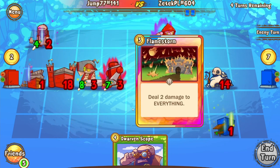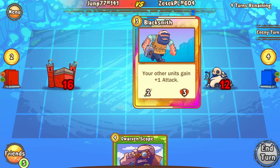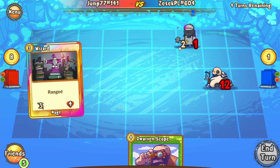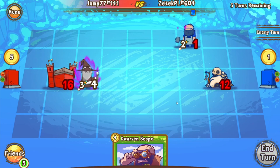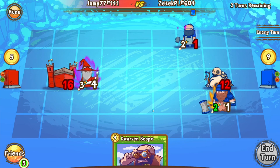We see the Flamestorm come down. Do we see a Bolt? Another — okay, that Double Flamestorm is devastating — that is absolutely devastating for Jump. And to think he would have been able to have a Scope on a Swordsman if he had just put the Cannoneer into the Spitefish. This is by no means over yet though, because Jump still has a Range Unit on the board with a Dorvon Scope in hand. Zetek does have a Blacksmith though, and we're seeing a Lumberjack come down.